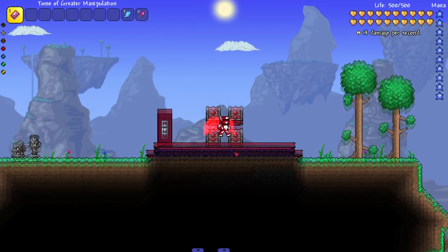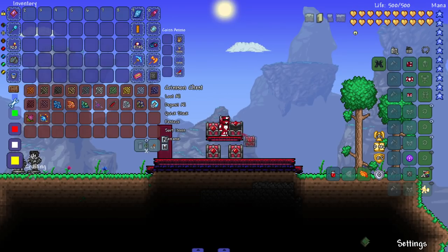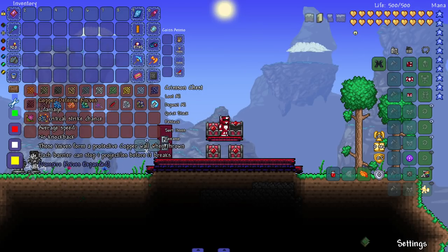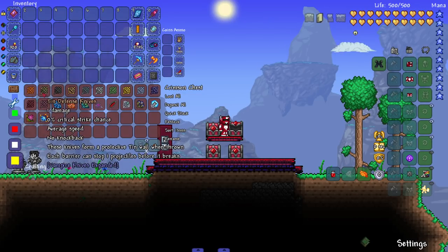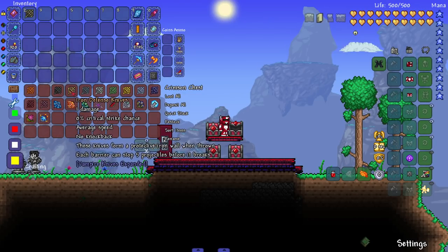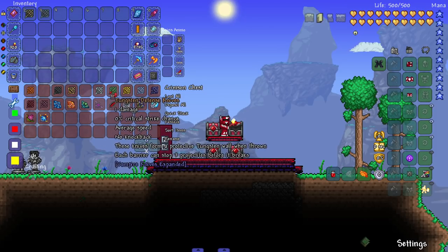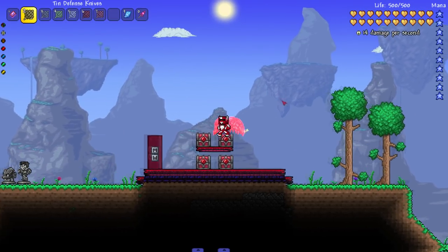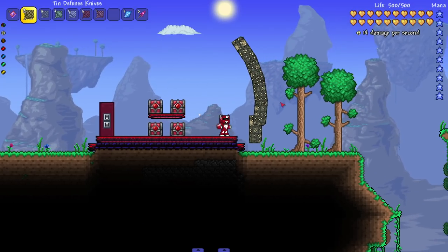Let's start off with the knives. Believe it or not, these aren't just any knives — this mod expands vampire knives and pretty much makes it its own whole subclass. As we can see, we have defensive knives, which is very interesting. These knives form a protective copper wall when thrown; each barrier can stop one projectile before it breaks. I'll take out the stronger ore variant for most of these. If we use them — look at this — it puts up a defensive wall.